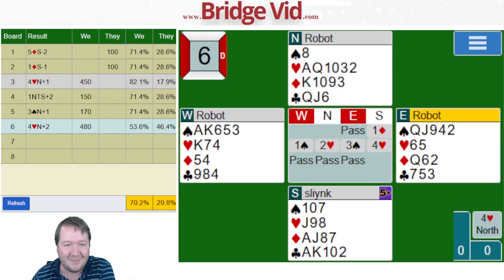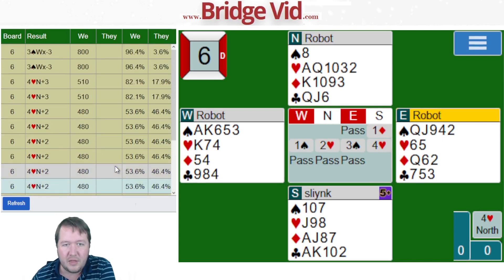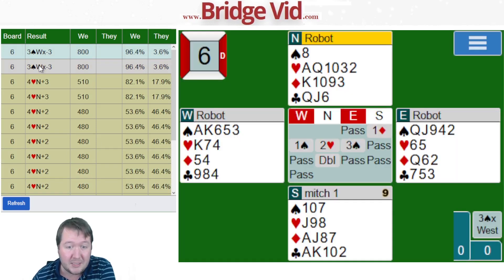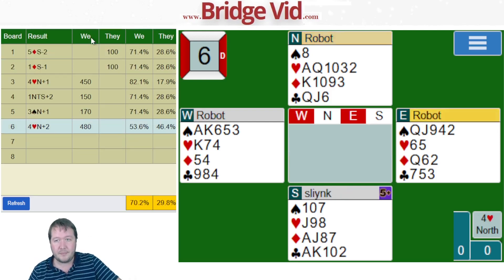Only 53% there, but I thought that wouldn't be great — more people would not guess the diamonds correctly. Other people doubled them in three spades. If you pass and your partner doubles them and you pass again, that's a big brave call which I was not going to do, but boy does that work well.